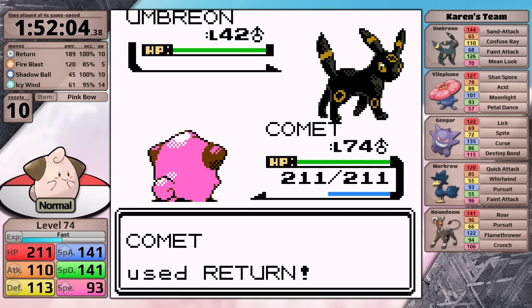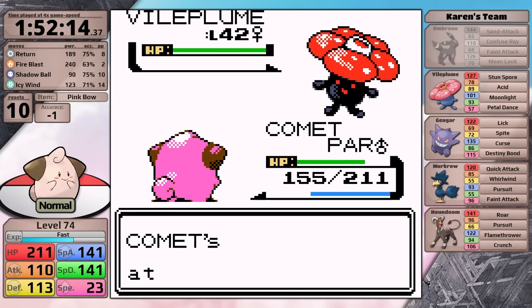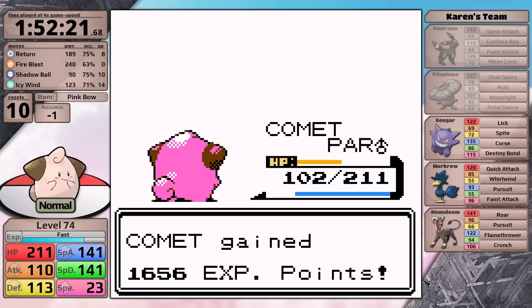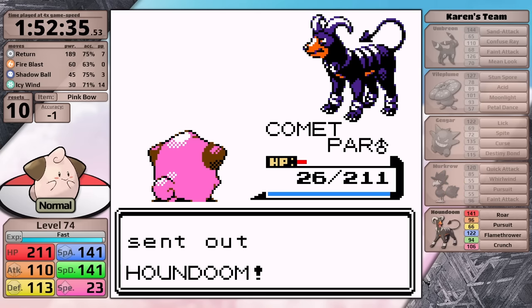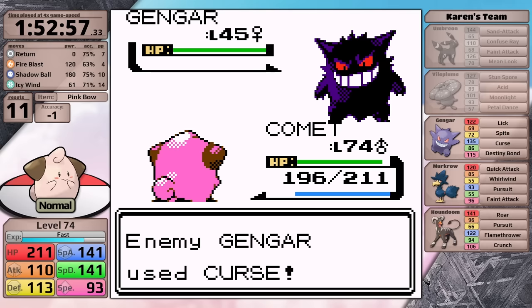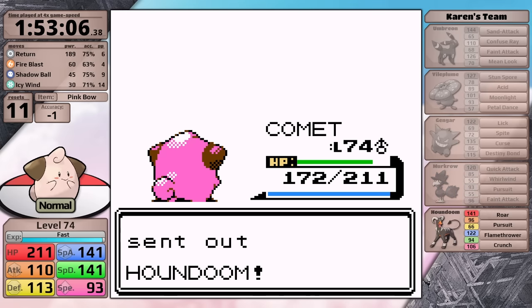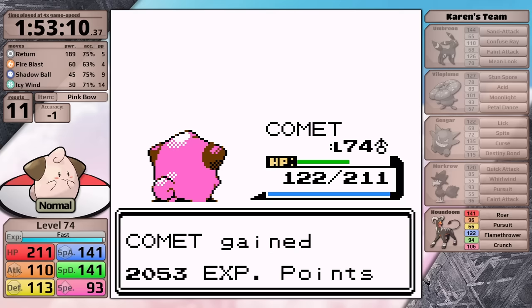Karen leads with an Umbreon, and this thing is just so awful because it loves to use Sand Attack, which is what it does here. Cleffa has enough damage to knock it out in two hits and move on to the Vileplume. However, I miss, and then I get paralyzed with Stun Spore. I miss a lot of Fire Blasts - not even because of Paralysis, just because Fire Blast now has a 63% chance to hit. Gengar curses me, Shadow Ball does knock it out, I make it to the Murkrow and finish it off, getting to the Houndoom, but it's essentially just a time waste - it knocks Cleffa out and I have to start again. Once again my accuracy is lowered, but this time Fire Blast comes through and knocks the Vileplume out, preventing Paralysis. I knock out Gengar with Shadow Ball, finish off the Murkrow taking only a little bit of damage from Feint Attack, and move on to the Houndoom with green health. Flamethrower doesn't do that much because Cleffa has decent Special Defense, and with that I strike with Return and Houndoom goes down to a single hit.